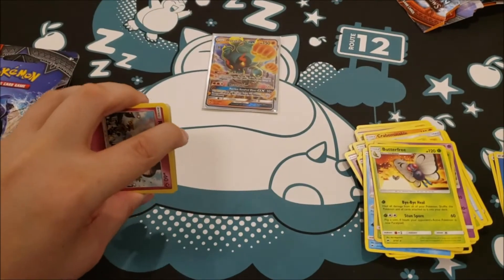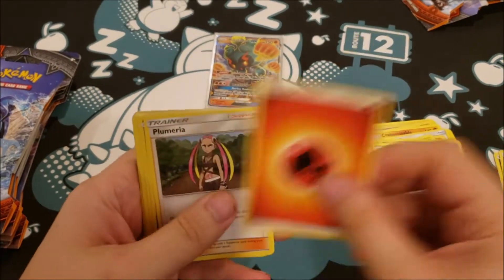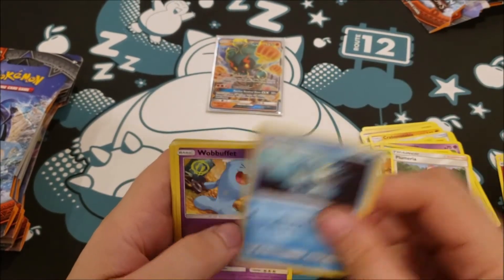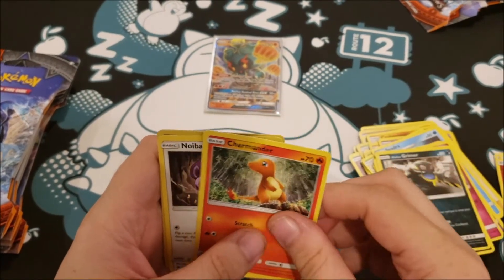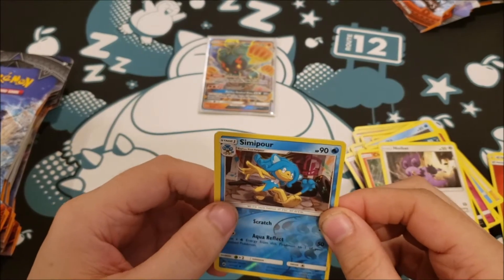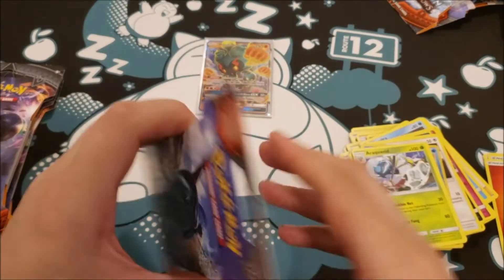There is the code card for this one. One, two, three, four. Fire Energy, Poipole, Seedra, Wobbuffet, Route, Sneasel, Alolan Grimer, Charmander, Noibat, a Reverse Foil of a Ariados, and an Arachnoid Rare Non-Holo.